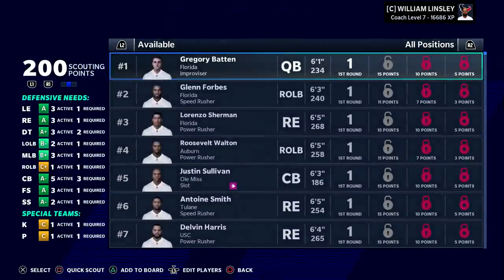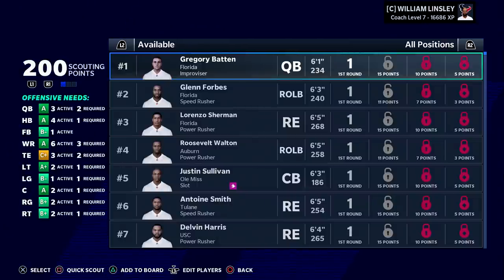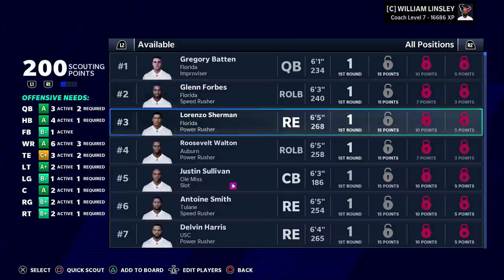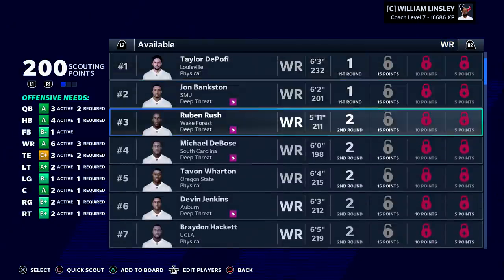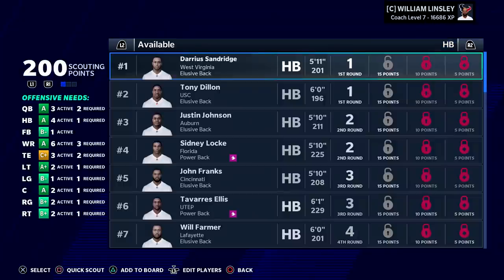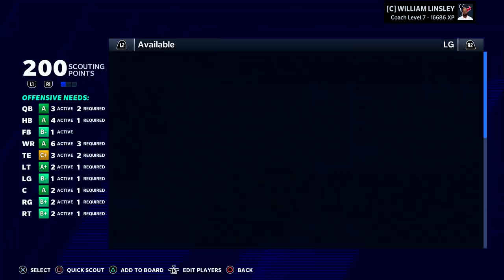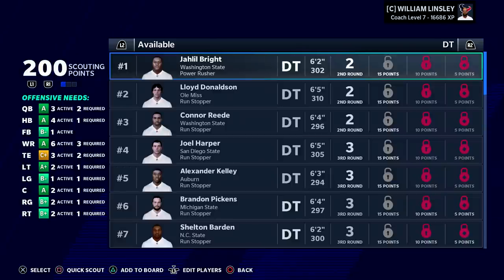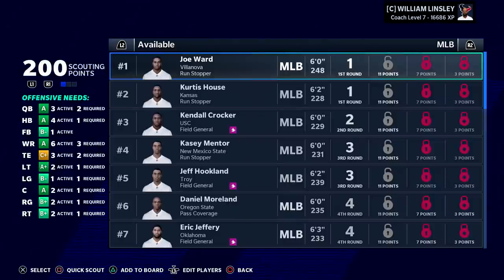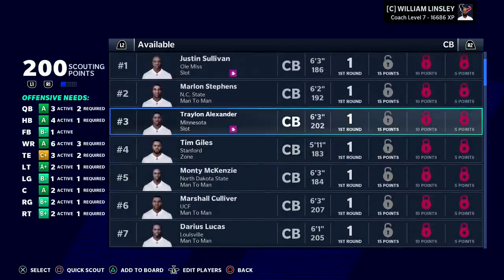Let's take a look at the draft class now. We have a first round pick this year, at least we do right now. A quarterback is number one, then a couple edge rushers — three in a row, a corner, more edge rushers. Receiver is a lot more reasonable this season — love to see that. Two running backs. Do we actually have a balanced draft class for one of the first times? Edge rusher is loaded, defensive tackle is weaker than normal, but corner is pretty deep.